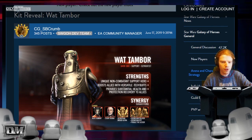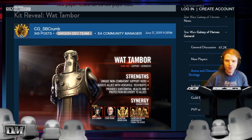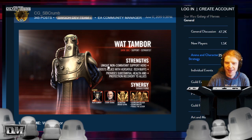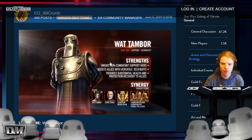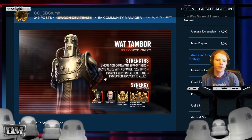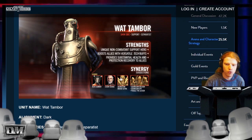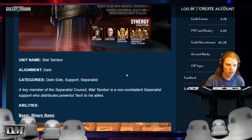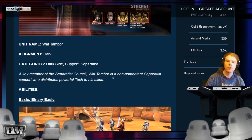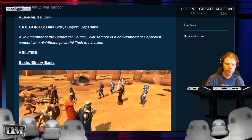Wat Tambor! What's great is I actually really think this character is cool in the movie. The Techno Union — the count, you know, is at your disposal. So: streams, unique non-combat support hero, boost allies with versatile tech buffs. Provides substantial health and protection recovery to allies. We have Nute Gunray, Count Dooku, Geonosian Brood Alpha, and basically all the Geos, etc. He's a key member of the Separatist Council. Wat Tambor is a non-combat support who distributes powerful tech to his allies — dark side support, Separatists — so not too many tags.